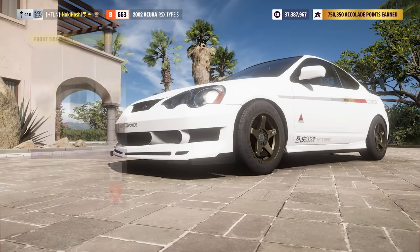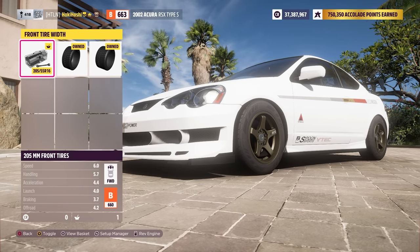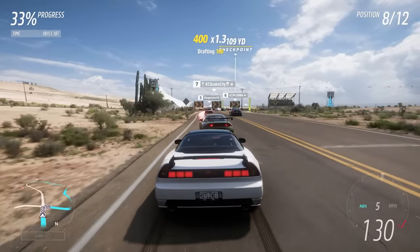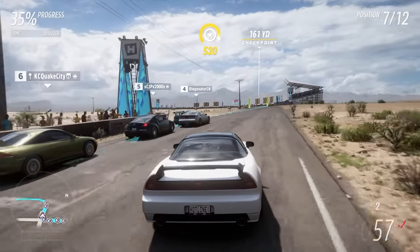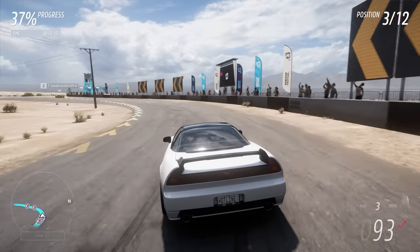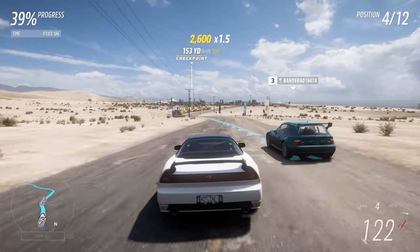Good car builds focus heavily on mods with efficient PI usage. For example, front tire width will often raise your PI by a lot, but if you have tunable front aero and can turn up your front downforce, you don't really need a lot of front tire width. So many fast cars won't upgrade their front tires because that PI is better spent elsewhere on things like power or weight reduction. A power build describes a car with all of its focus on engine power and limited focus on grip and handling — these are often better suited for sprint races and can be very challenging to drive.